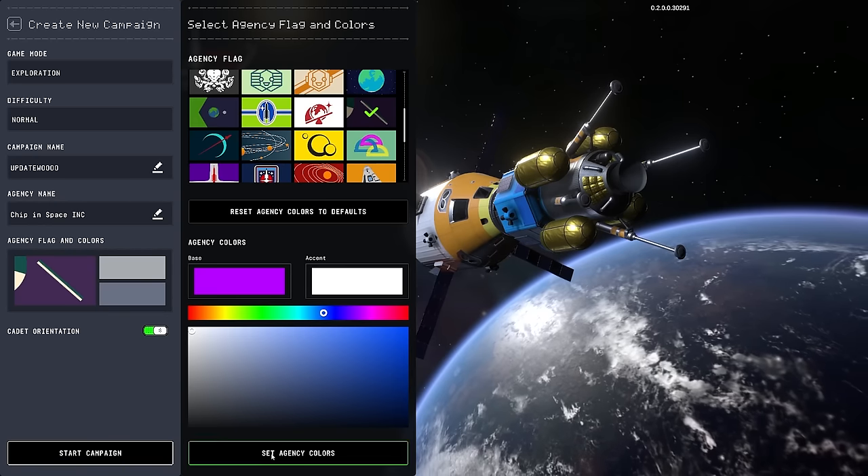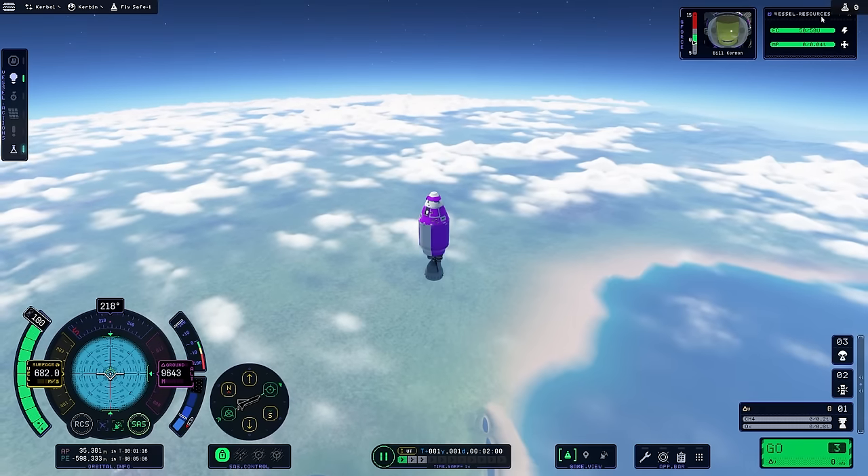I'm very excited to try out this new update and see how the game is different and better, and hopefully we can make this a series on the channel. So today we are going to be starting a brand new space agency in Kerbal Space Program 2 with one goal in mind: to gather as much science as possible and to create the stupidest but functional rockets.